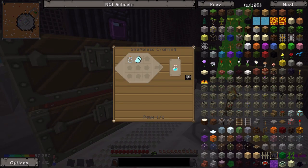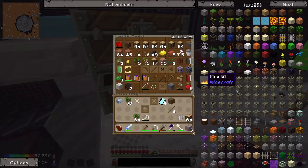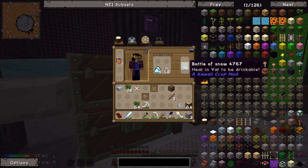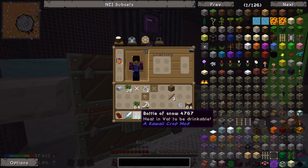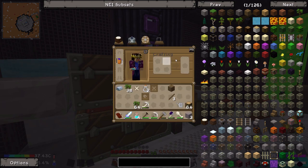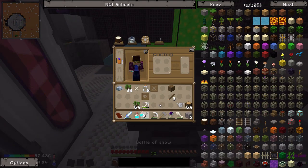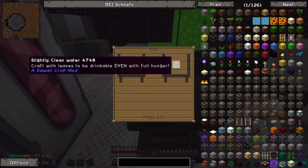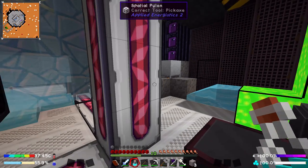That gets us the snow clumps. We can combine these into empty glass bottles, which we should have an abundance of right now, to get ourselves bottles of snow. Then if we press use on the bottles of snow, we can put these in a vat for 10 seconds — four of them — with 100 millibuckets of lava. We get one slightly clean water per one bottle of water.